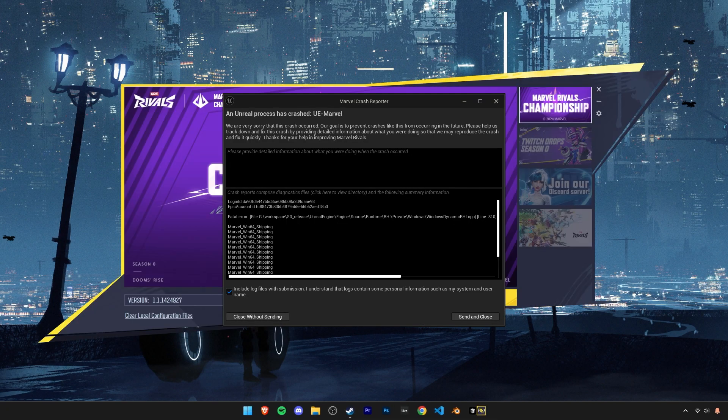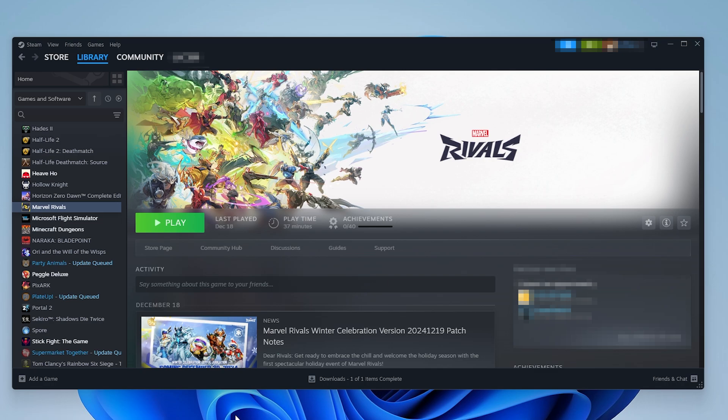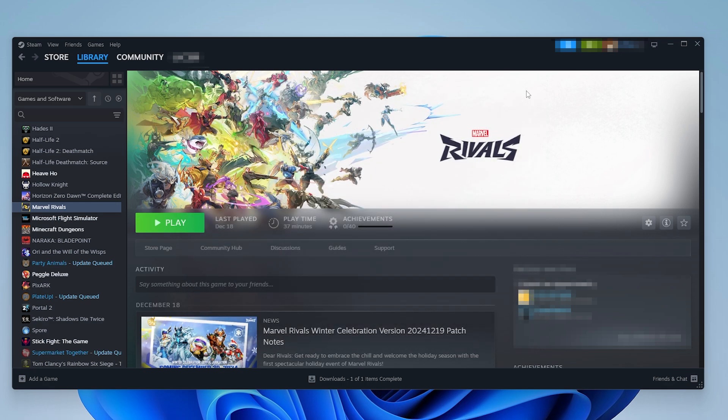Here's how to quickly fix Marvel Rivals crashing. I will be covering a few potential fixes here since there isn't a one-fix solution that works for all. For the first method, right-click Marvel Rivals then click on Properties. In General, under Launch Options, type -dx12. Now launch the game and see if this fixed the issue.